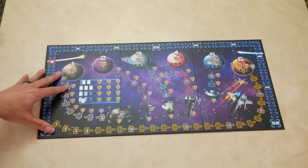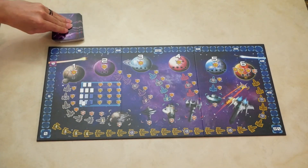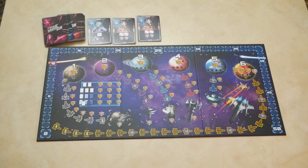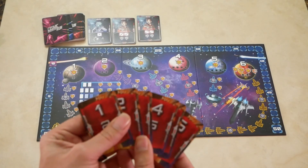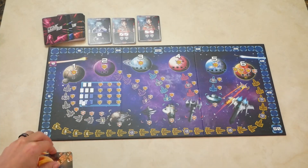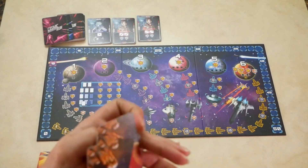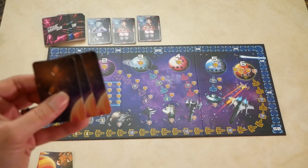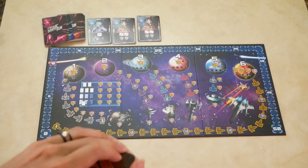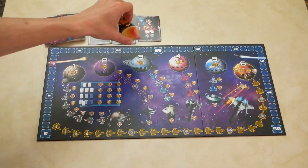To set up the game you're going to set up the board, shuffle the alien cards, and deal three face up next to the board so that everyone can see them. Next, set up the meteor deck by taking the six starter meteor cards, shuffling them up, dealing four and putting them aside, then taking the remaining two and putting them with the regular meteor cards, as well as the required number of miss cards based on player count, and shuffle those into the meteor deck, then place the four starting cards that you set aside on top. This makes your meteor deck.